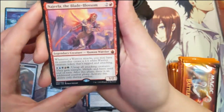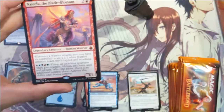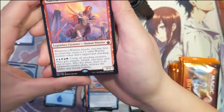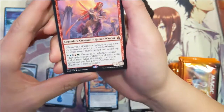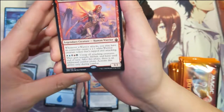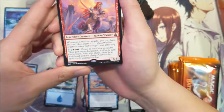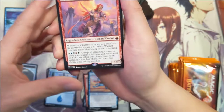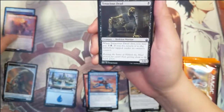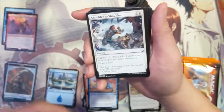We got another mythic — Najeela the Blade Blossom. Whenever a warrior attacks, you may have its controller create a 1/1 white warrior creature token that's tapped and attacking. If you pay one of each color, untap all attacking creatures; they gain trample, lifelink, and haste until end of turn, with additional combat phases as well. That sounds pretty strong.